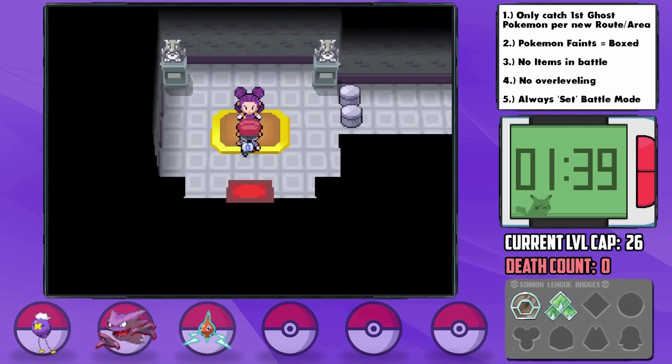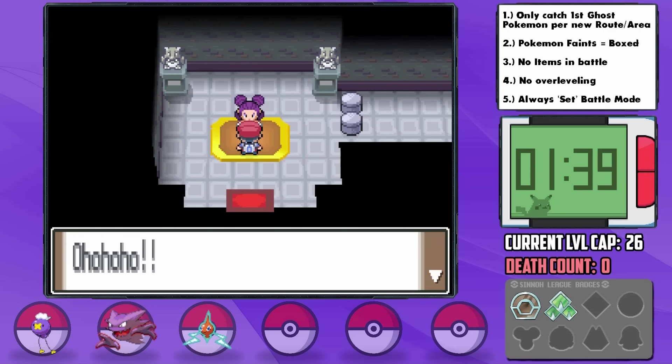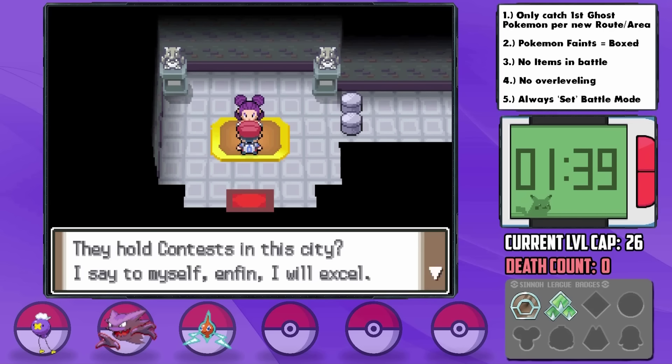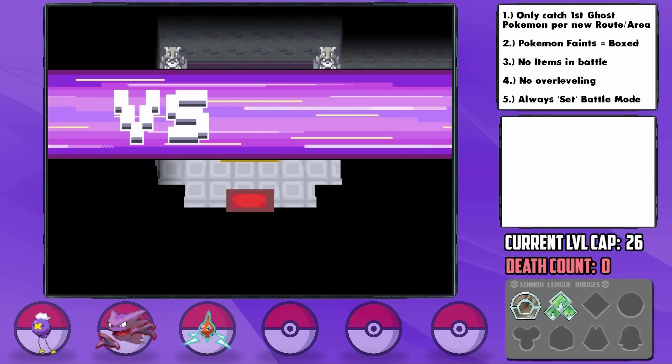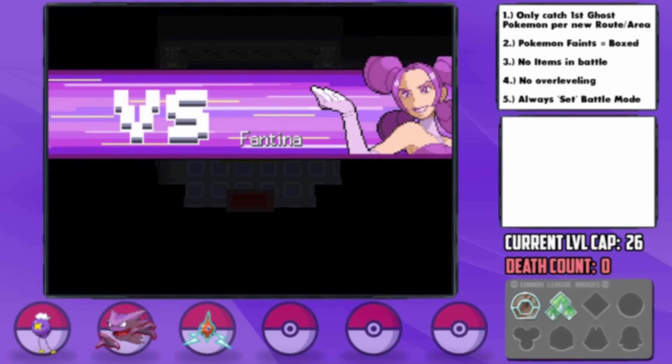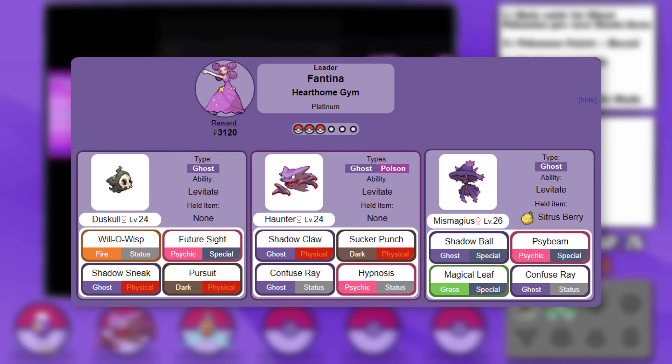I spent a long time thinking about how we could approach this battle, and every scenario I played out in my head was not working. An Unburdened Speed Boost strat wouldn't work as Payback only does double damage if you get outsped. The problem here is Mismagius — a super fast and super strong Pokemon with STAB super effective Shadow Ball against our entire team. It can one-hit KO every single thing that we have. After like an hour of theorycrafting, a plan came to mind. Let's test it out.